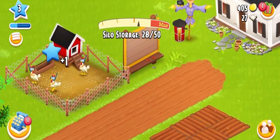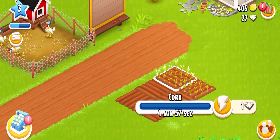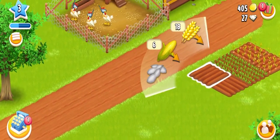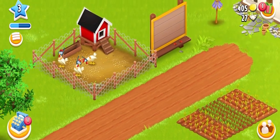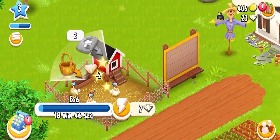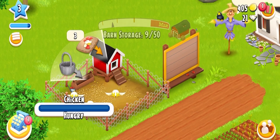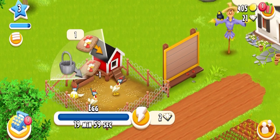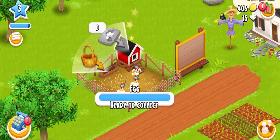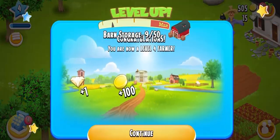I'm fastening the growth process of our crops to get more benefits. I harvested the crops and I'll sow again — I'm sowing corn because I love corn and popcorns. Now I'm fastening the process of getting eggs. We got eggs again. I provided the chickens with food again and fastened the process, and we got three eggs again.